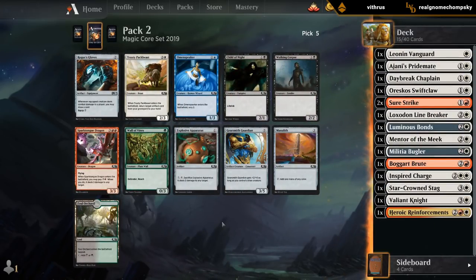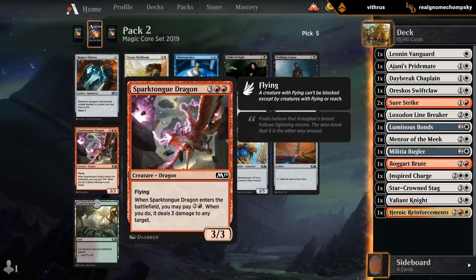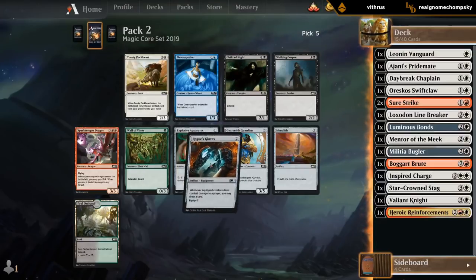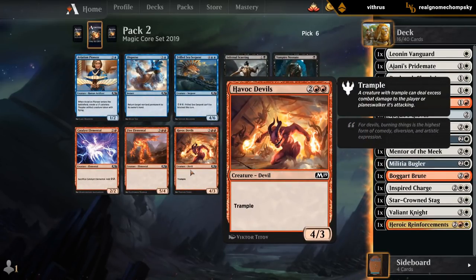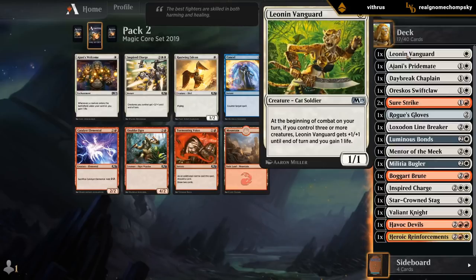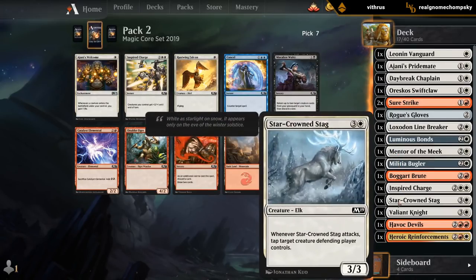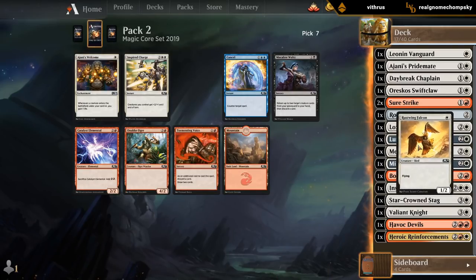Not loving anything here. Don't have any artifacts for the Pack Beast. We're pretty light on evasive creatures for Rogue's Gloves. Dragon is going to be a 5-mana 3/3 flyer, which is a bit overpriced. Maybe Rogue's Gloves gets there if we pick up enough Falcons. Havoc Devils could be okay — don't love that it's double red, makes it hard to cast, but it could make the cut. Both Inspired Charge and Falcon would be good additions. I think I'm taking the Falcon since it's what we need more than another Inspired Charge — definitely need to lower the curve. Combos well with Mentor and Bugler, and we might get another Inspired Charge later since bots don't really prioritize it.